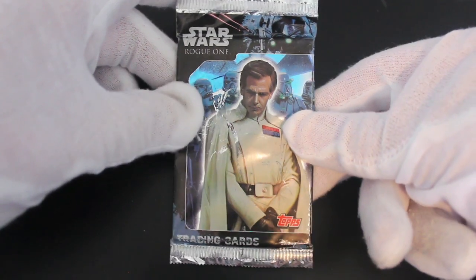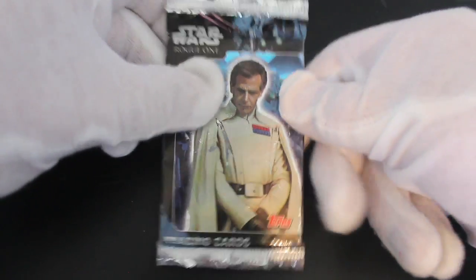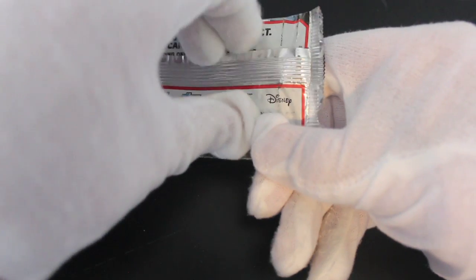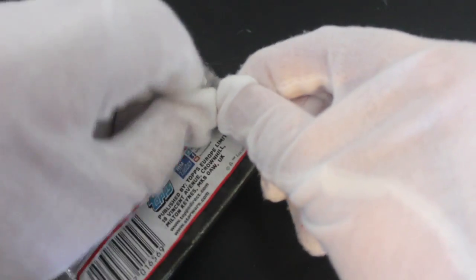Hello, it's me Trading Card Tony with another pack. Today we've got Star Wars Rogue One — there's Director Krennic on the front. He's not taking any nonsense off anybody, is he? Let's get straight into these.